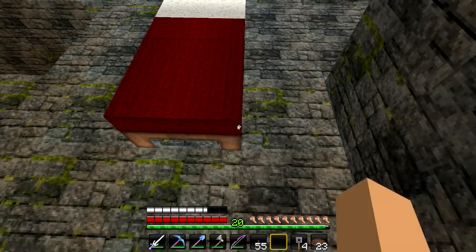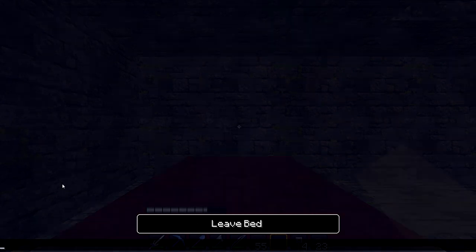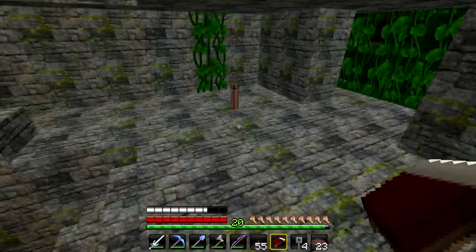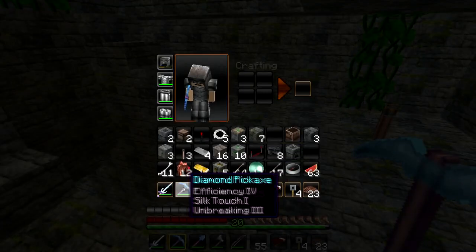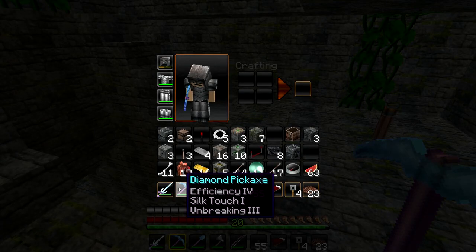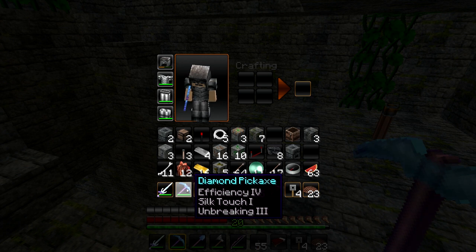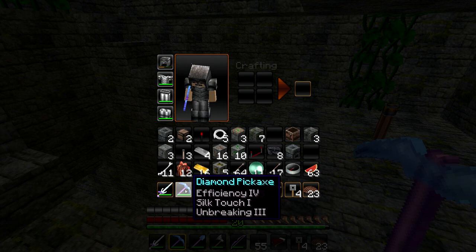Let's go ahead and just sleep off this night. This isn't going to be a long episode. I enchanted two pickaxes before I left — I've got this one, and I also got a Fortune 3 Efficiency 4, or maybe Efficiency 3, I don't remember. But I got that back in the house. This is the only pickaxe I had out here, but I could have made another — I had iron and a furnace.